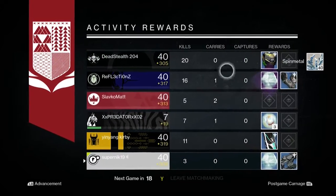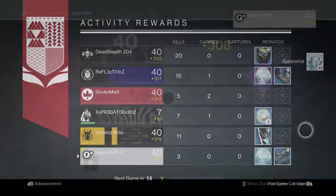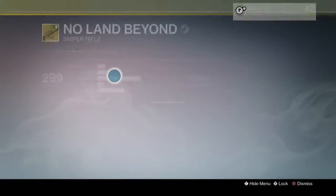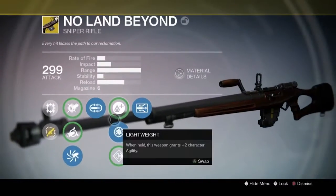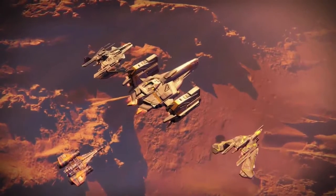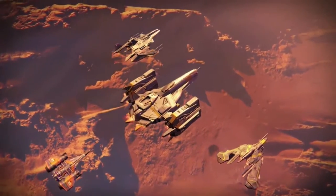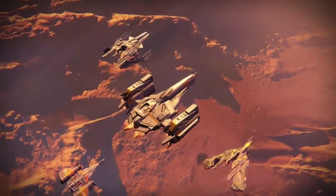Did I get anything? Oh hey, I got a fusion rifle — that's it. Now as you can see I did take the time to upgrade everything. All you do is use mote of light and then upgrade everything, but now I have a fully upgraded No Land Beyond. Let's see if it works a little better than before.